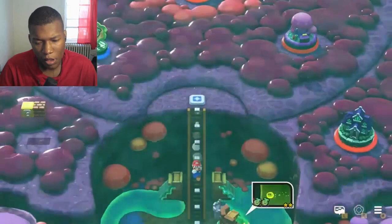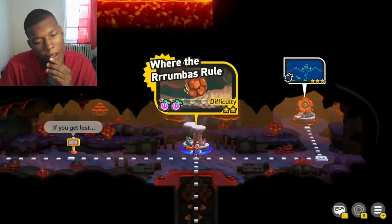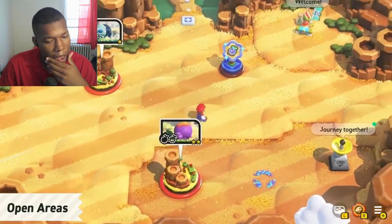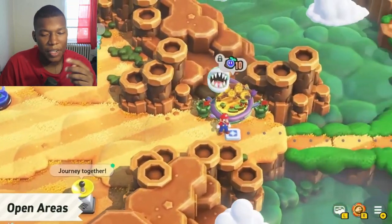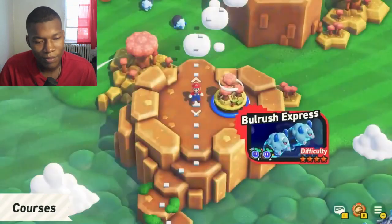Move around the map in each world to select a course. You can even walk freely through open areas you find. I like that. If you're not quite ready to take on a particular course, you can try a different one instead — play them in any order you like. But I'm not skipping courses though, I'm beating all these first try. Once you play a course, you can quickly come back to it through the courses menu.